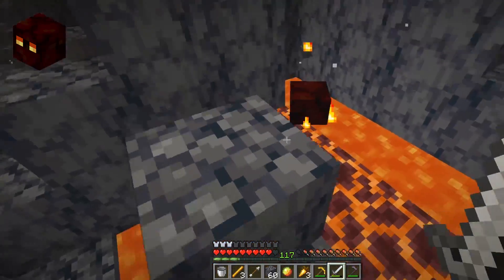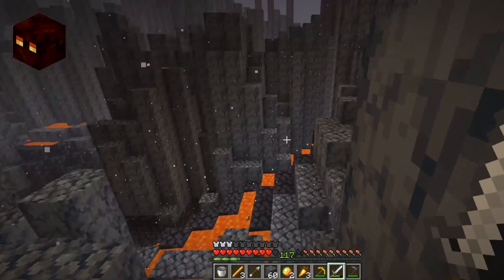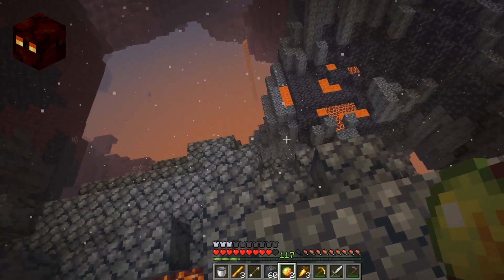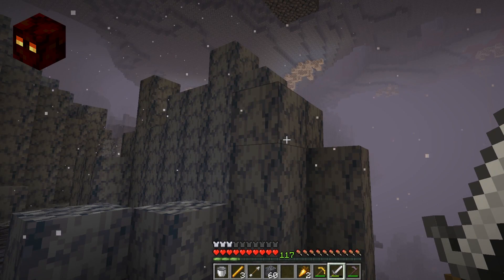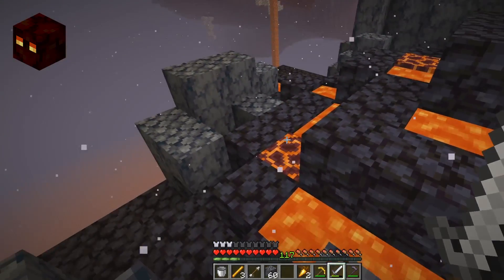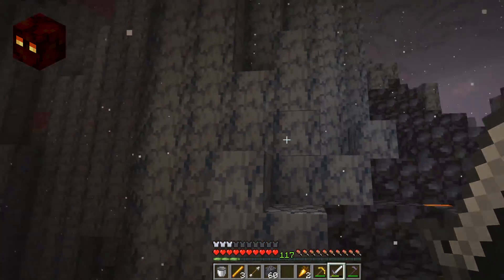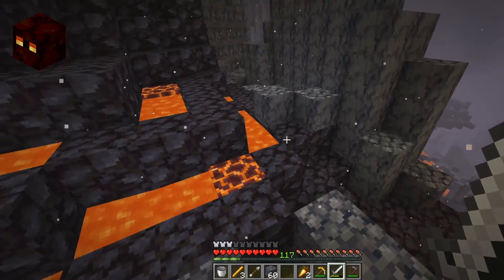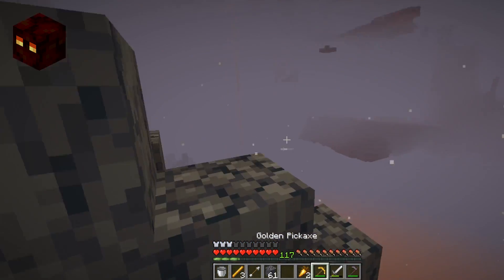Magma Cubes are actually a great source of experience because they split so many times, and also a great opportunity to get Magma Cream if you really don't want to trade with piglins. But seriously, this is the mob you're going to underestimate the most because all it does is bounce and jump around - it's kind of cute until you're in some lava regretting every life decision. Just watch out in the areas they spawn and always watch out behind you, because the knockback is more than you'd ever expect from a cube that looks like that.